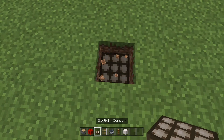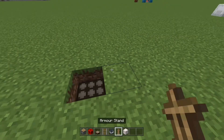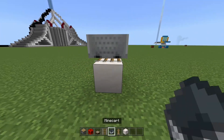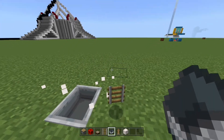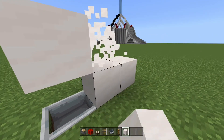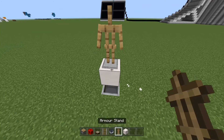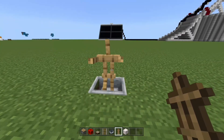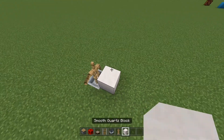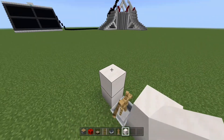What you need to do is dig a hole, put a daylight sensor there, and then put a block there with a rail. Then put the minecart on top and break the block. Put the block higher so it actually goes there, then put the armor stand there. Make sure it's in that pose so you can see which way to build it.